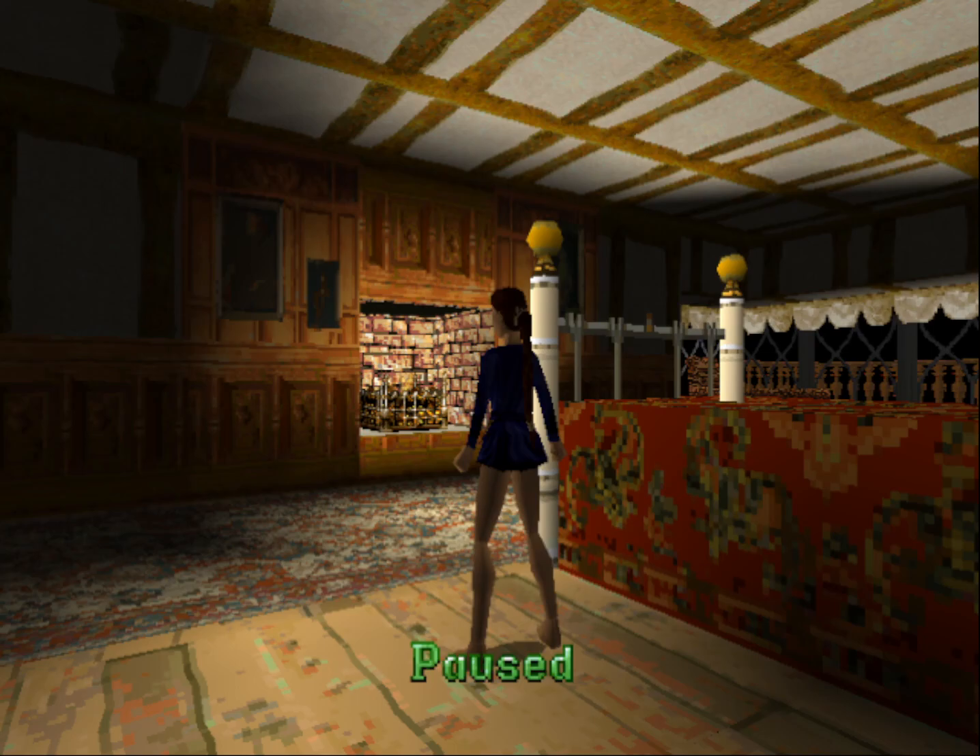Hello YouTube, welcome back to my let's play of Tomb Raider 2. We are on the very last level — level 18, 'Home Sweet Home.' We have a lot to do in this level, well not really a lot, but it's pretty fast-paced.